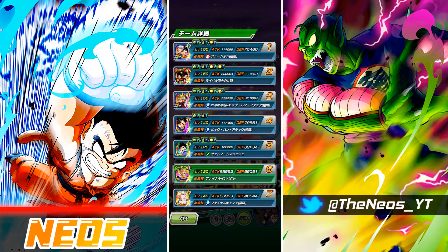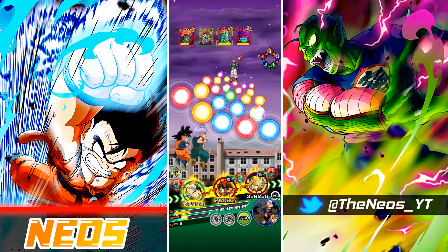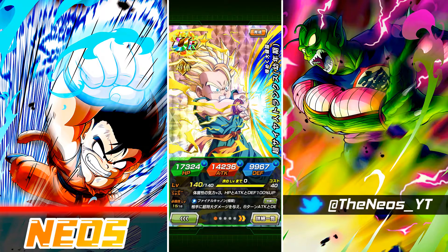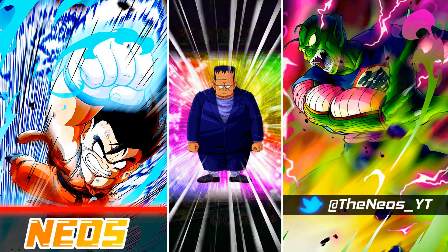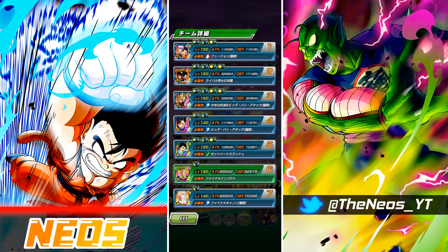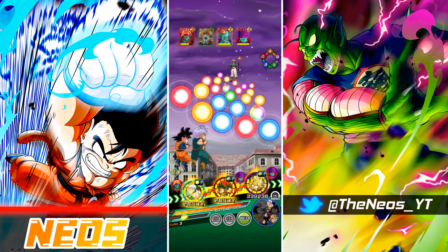I did get them in slot 7, so we are now on turn 3. We actually sustained a lot of damage just because physical Trunks here only gets his damage reduction when Goten is attacking in the same rotation, and he didn't really get a super attack in the previous turn anyway. Defense is 75k, but I'm going to pop an Android 8 item here. Defense has jumped up to 130k, which is pretty good.